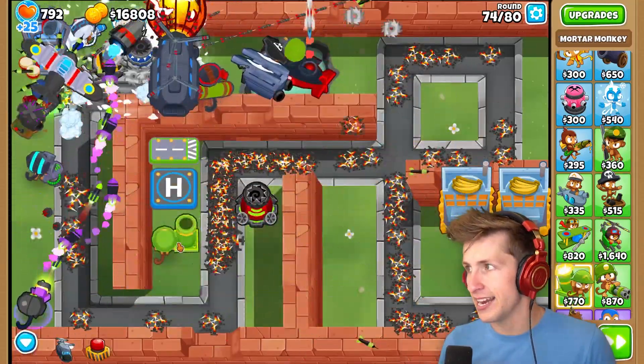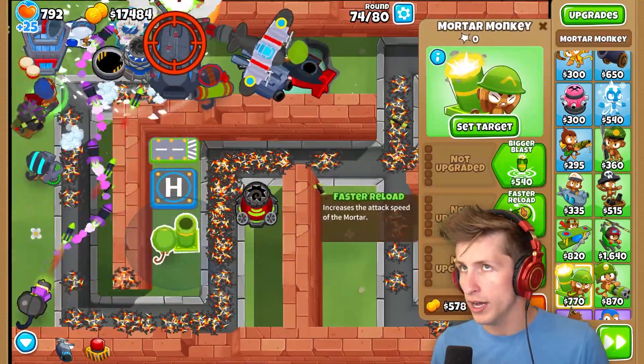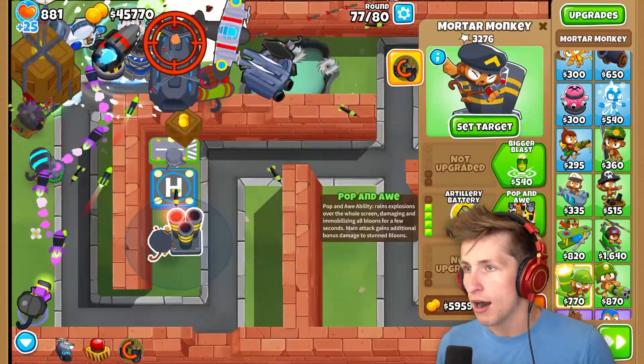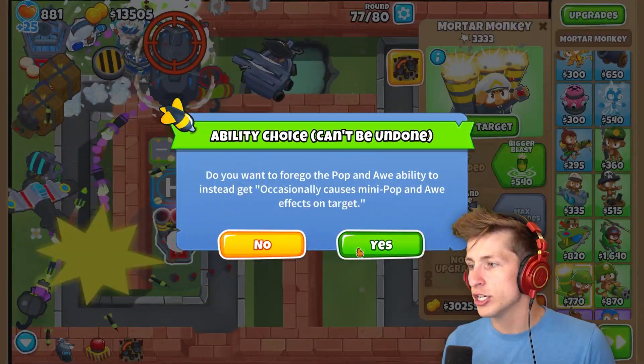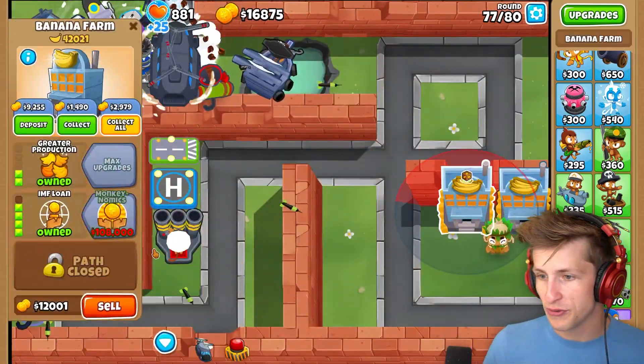We need to make sure that we get this character as well. Set target right there. What ability? It's the Artillery. Poppin' All is so expensive. Alright, Poppin' All. So occasionally causes mini Poppin' All effects on targets. Alright, we'll take that. That's pretty reasonable, I think.